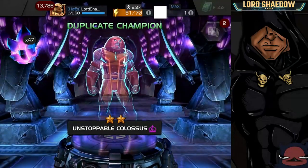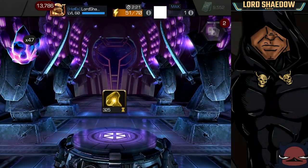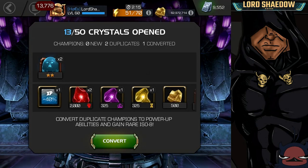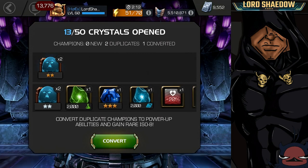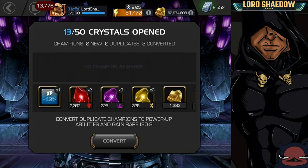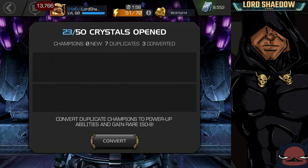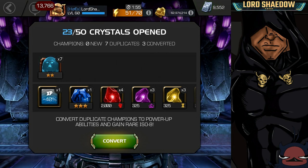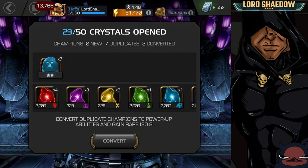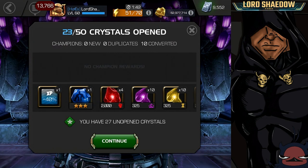Oh hey, I like two-stars! I think I already have him — yeah, I'm pretty sure I already have most of the two-stars you can get out of these crystals. Let's pop 10 of these. Okay, got a couple more of those colors. Let's pop another 10. A lot of those two-star Unstoppable Colossuses — or Colossi, not sure how you say it.